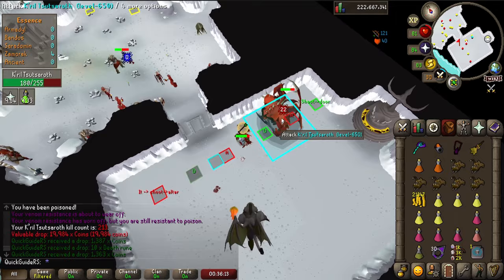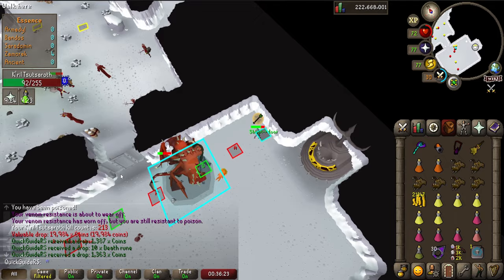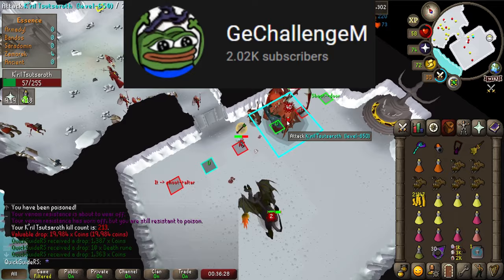With this method, I've been getting an average of 30 kills per trip off task and about 25 kills per hour. With the drop rates of the Zamorakian spear, you can expect a nice 15 mil drop every 4 trips. This method was also discovered by GEChallengeM, so go check out his channel for more awesome content.